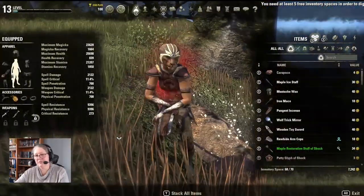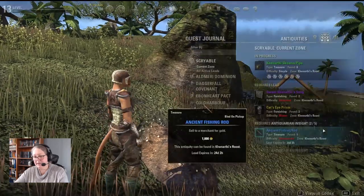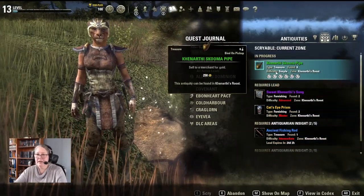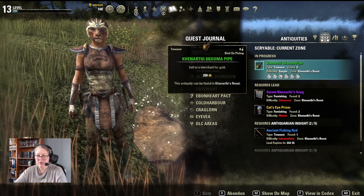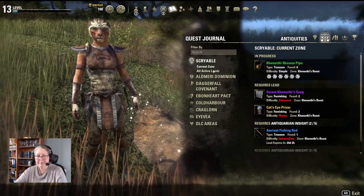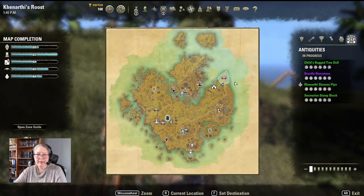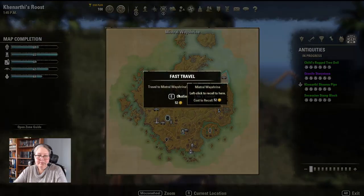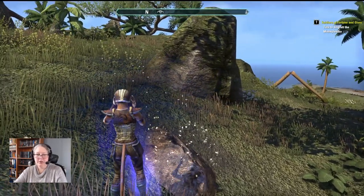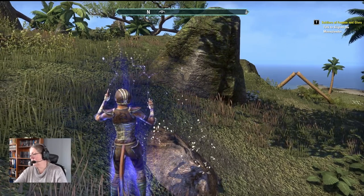I need at least five inventory spaces free to dig. So what we're going to do is recall to Mistral because Mistral is where the merchants are. We're going to sell the antiquities that we're not going to use as furnishings.